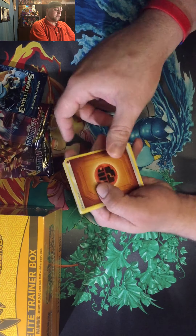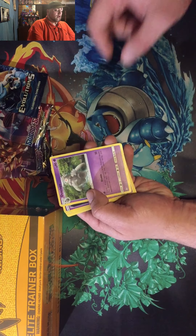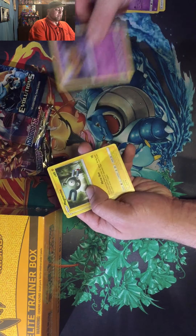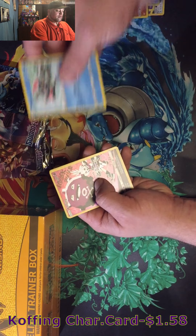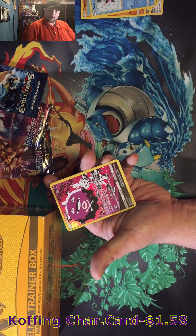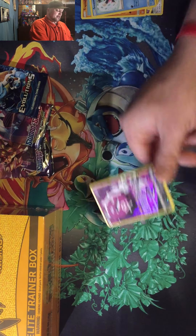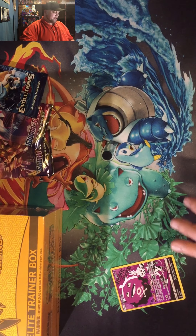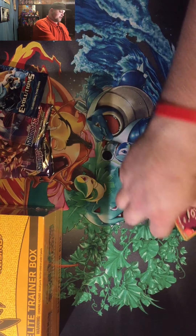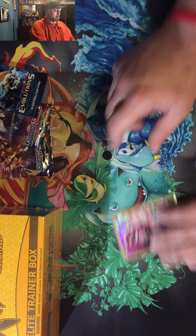Oh it's fighting. Malo Alana, Mawile, Dusclops, Trapinch, Magnite, Sneasel, Trapinch. Oh a nice Koffing Character Card - look at that, wow! And a Heliolisk non-holographic rare. I really like that guys, look at that - that's gorgeous. I just wanted to finish that pack right there and we'll put this to the side.